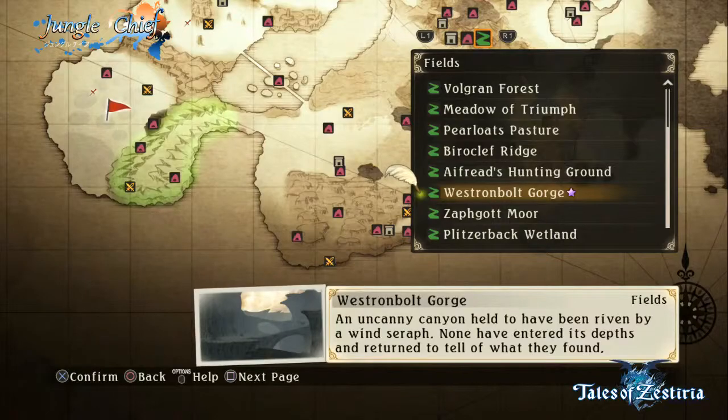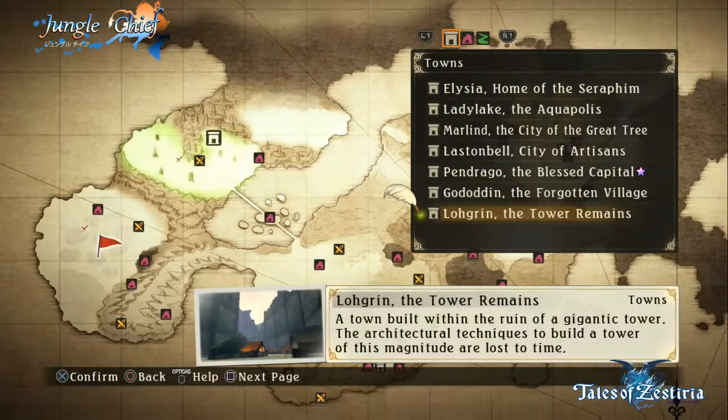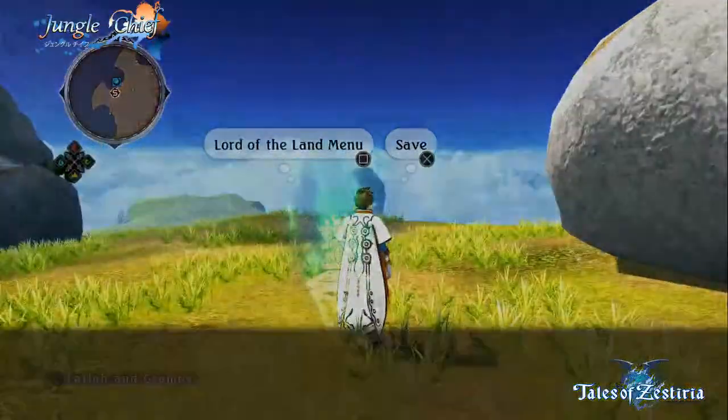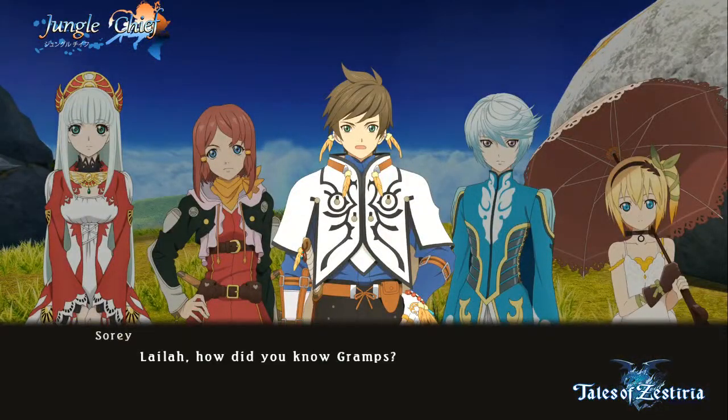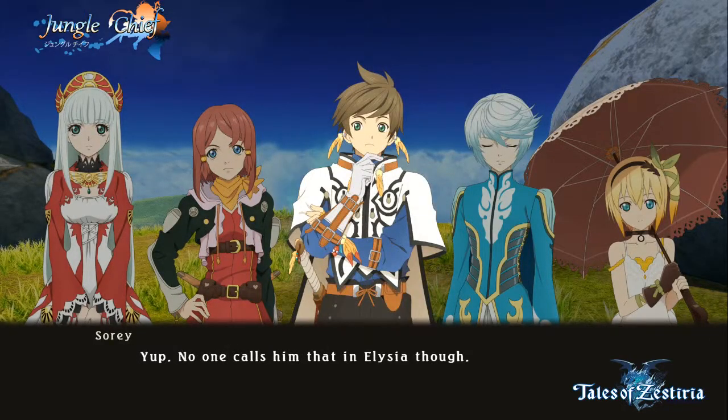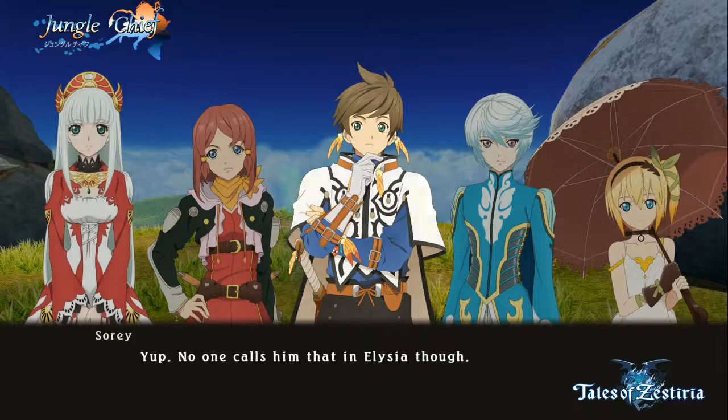The logical thing would be to pick up Gramps' pipe, honestly, and run through the Aroundite Forest — get some Mithril. Especially because it's much easier to navigate now than it is later. We might just fully navigate it now and just grab everything from it.